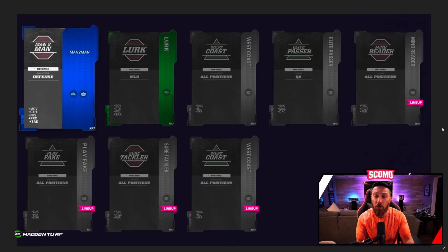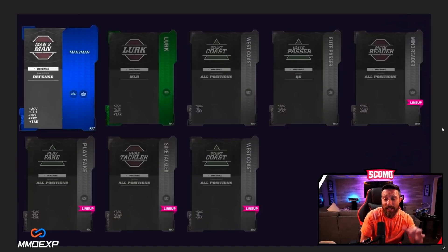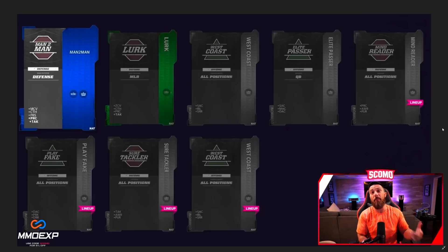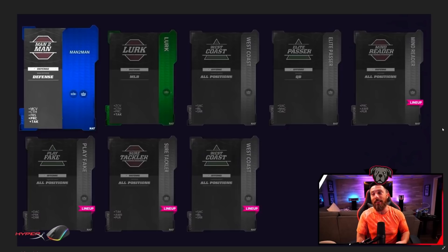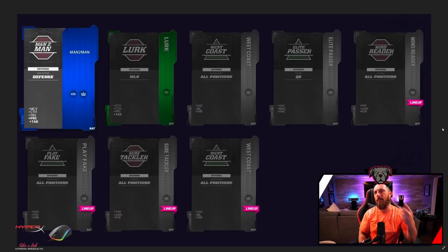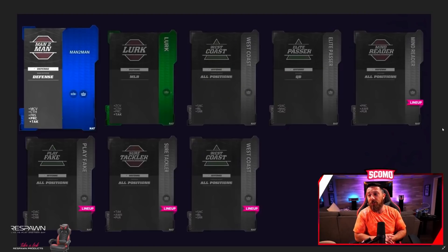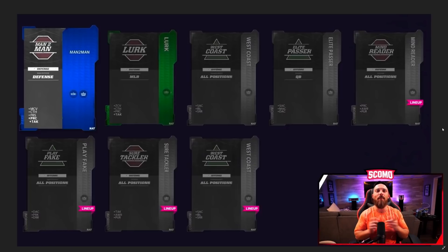What strategies would you want to go for? I really like Lurker — Lurker Elite is going to be very good. West Coast and Elite Passer from the pre-order should be strong at the start of the game. If we can get Lurker Elite plus Elite Passer right away, having two elite strategies early on would be my goal. Comment below any other strategies you think would be good at the beginning. Appreciate everyone — we're almost there, almost to Madden 22!